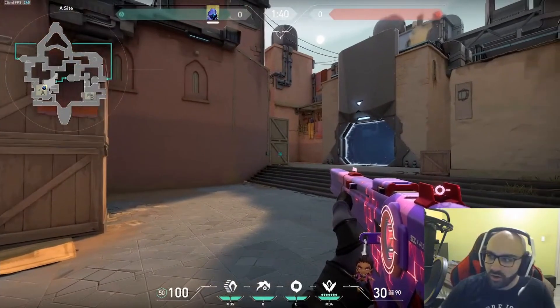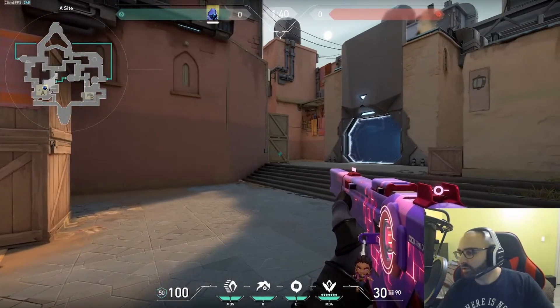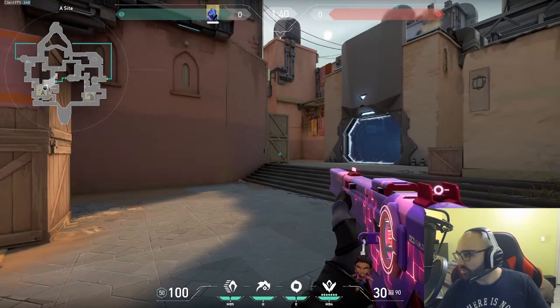The first thing we're going to talk about is why smokes are important. There are so many reasons, but we'll go over some basic ones. For one, smokes easily slow pushes — if an enemy team sees a smoke, most of the time they're not going to push through it, or if they do, they're going to think twice beforehand, especially in lower elos.